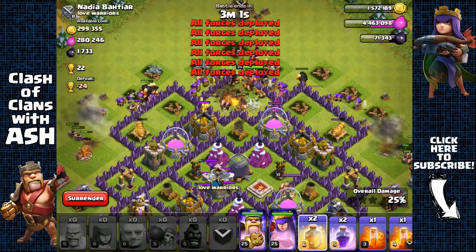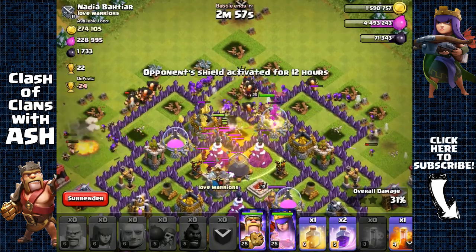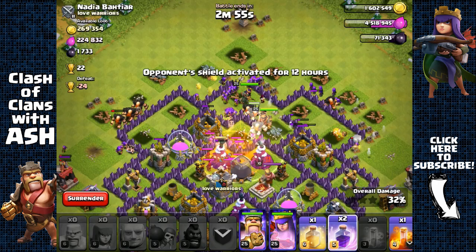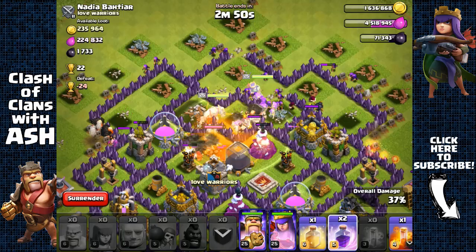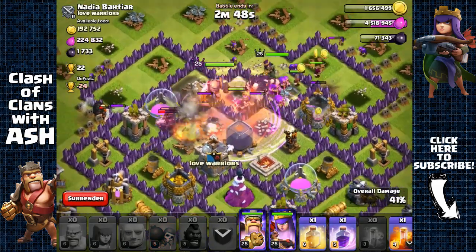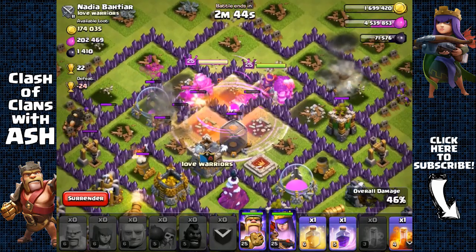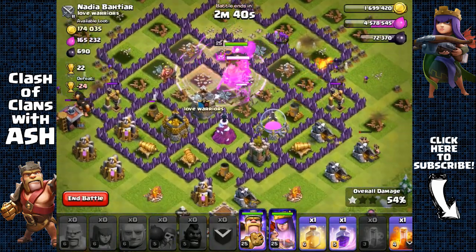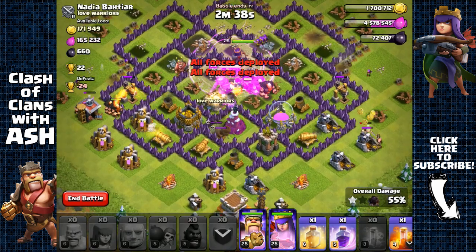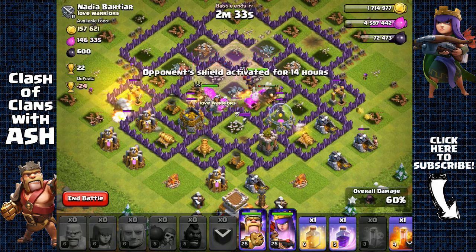We send in our hog riders right behind them — I accidentally deployed all my wall breakers but that's fine. We're gonna place a heal spell right on top of those defenses, place a poison spell on those clan castle troops, and use a rage spell since we have all of our troops clumped together at the core. They're just gonna easily wreck through this whole base.